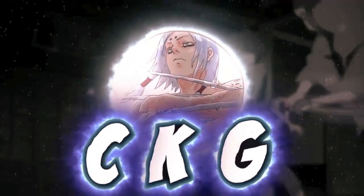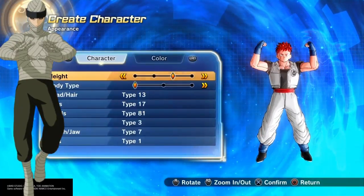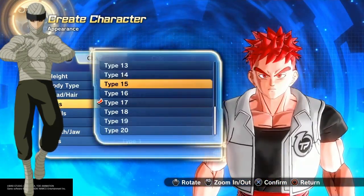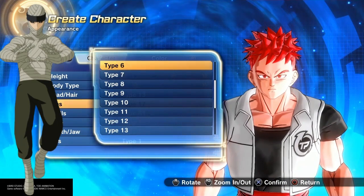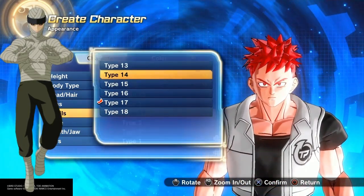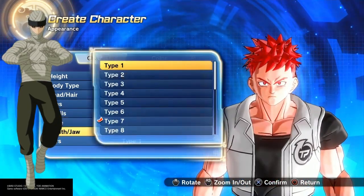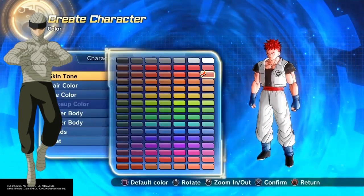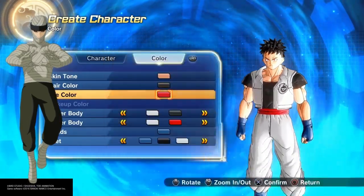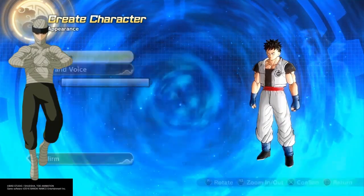What's going on everybody, it's your boy CKG here back at it again with another great build. Today we got the Tsuchikage — the second Tsuchikage, Mu — and we're gonna show you how to make him. It's one of my favorite, most accurate builds to do, especially when it comes to Naruto. We all love Naruto, right? Mu's one of my favorite characters — he's Captain Invisible, you know how that goes.